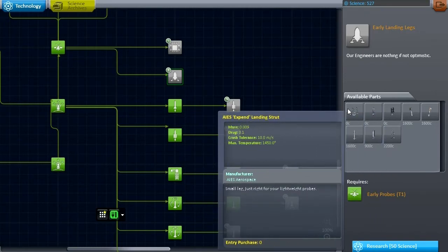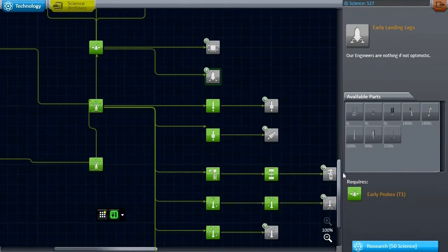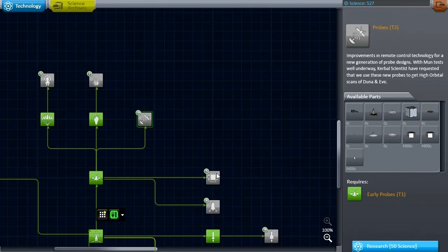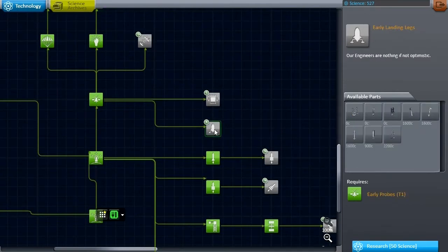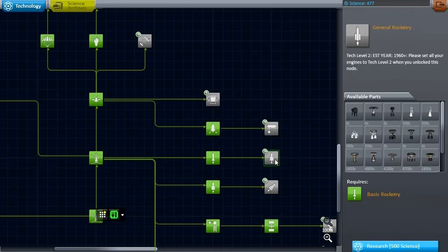If we wanted to, we could land something on the moon and transmit data from there — make a little moon lander. That would be interesting. 50 science for that sort of equipment. Somebody wants lights — alright. That's a thought, but that won't get us any more science. The reason I'm not unlocking lights is because I don't get any more science out of it and we need to focus. I think we can redesign what we've got based on our existing parts, but I'm going to unlock early landing legs because I think we can do that lander mission.